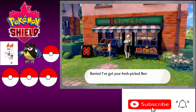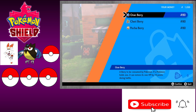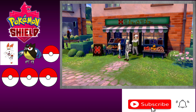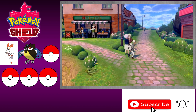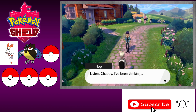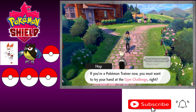There's a guy selling fresh-picked berries but I don't have any money so we'll pass. There's an NPC mentioning Leon's brother isn't raising trainers like Leon. Let's go see what Hop wants up here. He says he's been thinking — if you're a Pokemon trainer now, you must want to try your hand at the gym challenge, right?